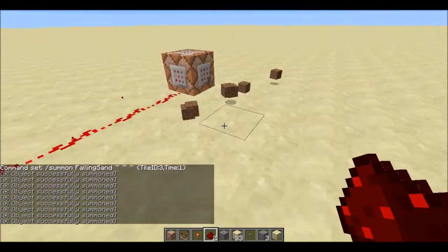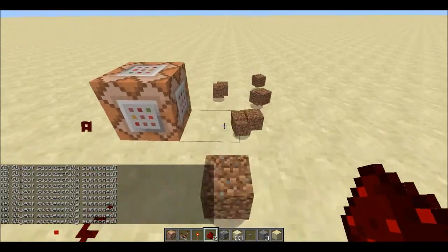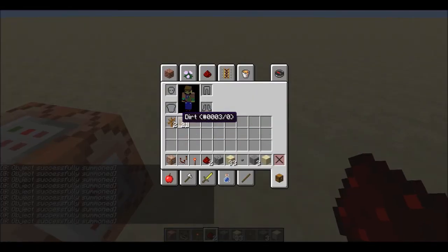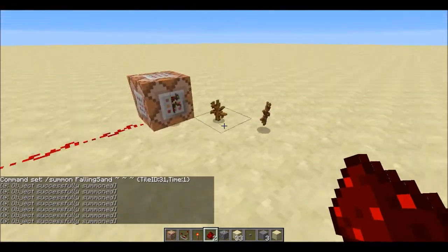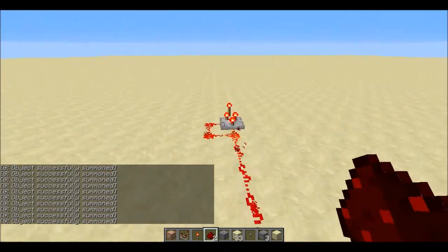Let me just show you what it does. If I do that — look at all that, it's just dispensing. And then to stop it, I just destroy the redstone, and look at all that dirt I just got — it's going to be in my survival inventory. And also, if you try stuff like shrubs, since you can place those down, it does work. As you can see, look at the dead bush — shrub, whatever you want to call it.